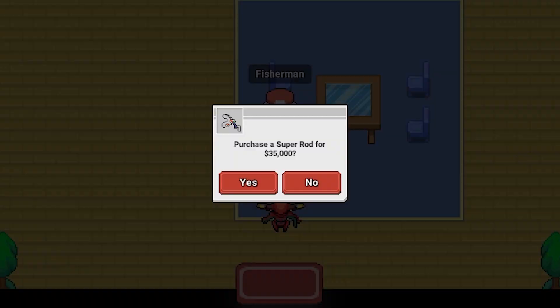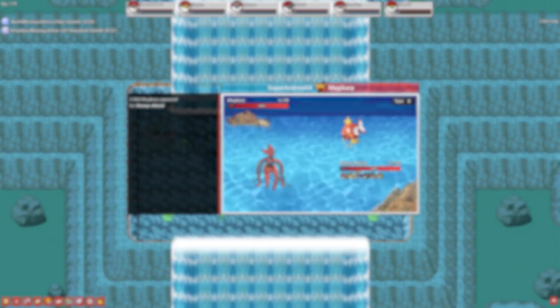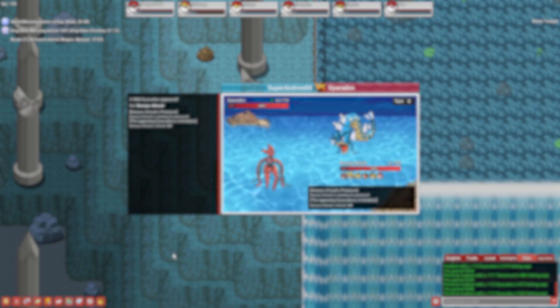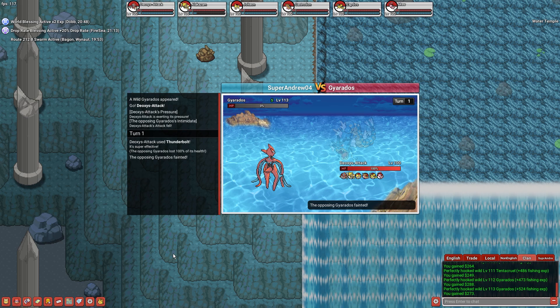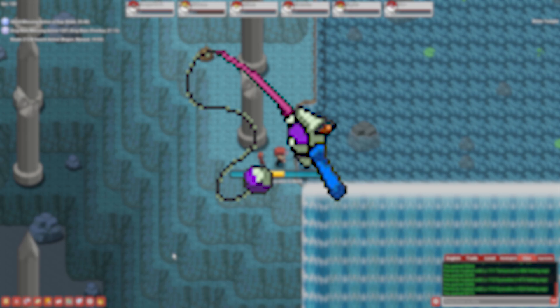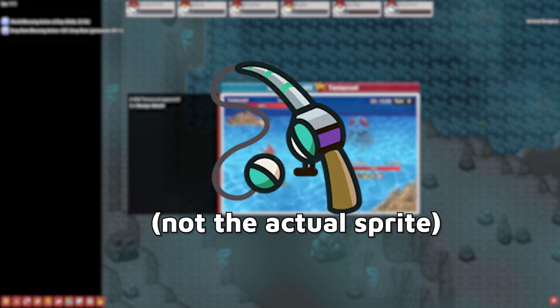The super rod can be used once you hit fishing level 20 and can be bought at this house on Route 12 for $35,000. The super rod has a hook rate of 70%. The steel rod can be used once you hit fishing level 50. This rod you have to craft yourself by combining a super rod, a steel wire, and a metal coat. Steel wire can be dropped from any steel type Pokemon, and metal coats can drop from Scyther and Onix. The steel rod has a hook rate of 80%. The master rod can be used once you hit fishing level 100. This rod is also crafted by combining a steel rod with a master ball. The master rod has a hook rate of 100% and is the fastest rod available.